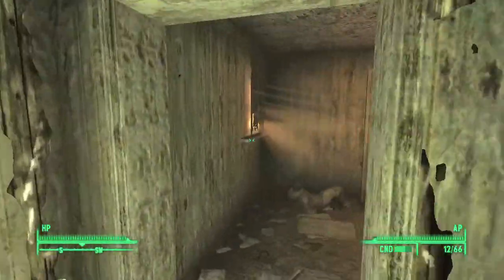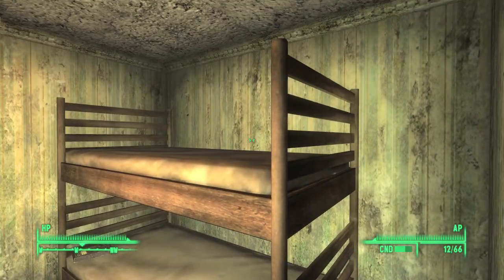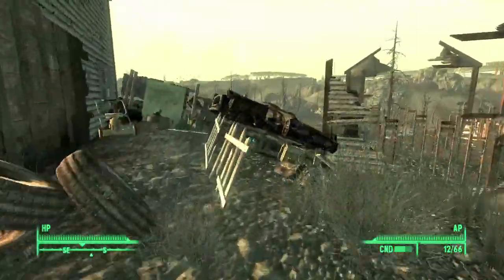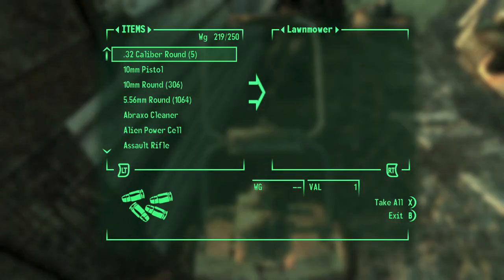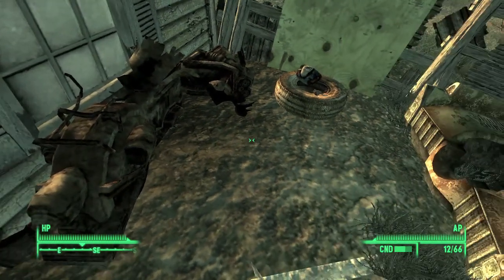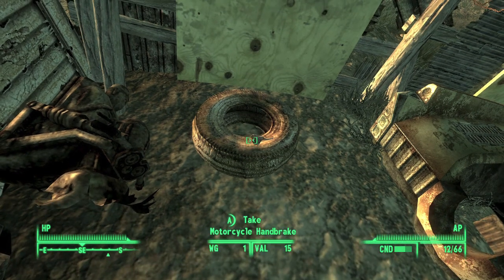Head upstairs to the children's room and grab a lunchbox — there are two of them. Head back outside and look into the side yard of the same house where you'll find a lawnmower. Grab the lawnmower blade, and also pick up the leaf blower nearby. Over here you'll also find the motorcycle gas tank and the motorcycle brake handle.